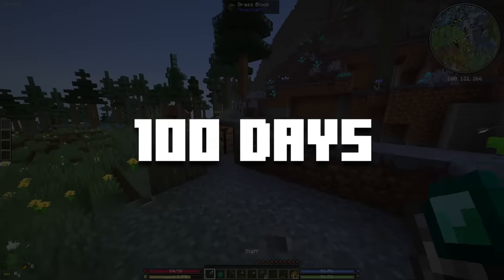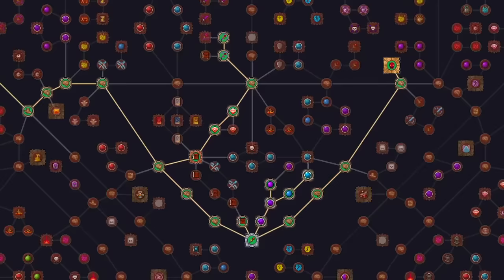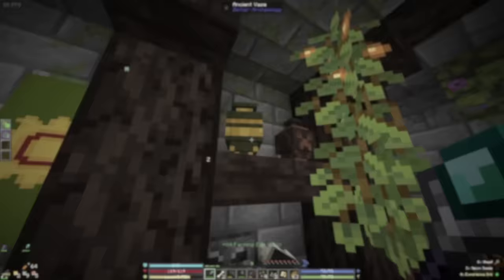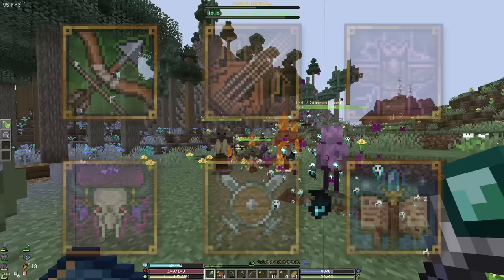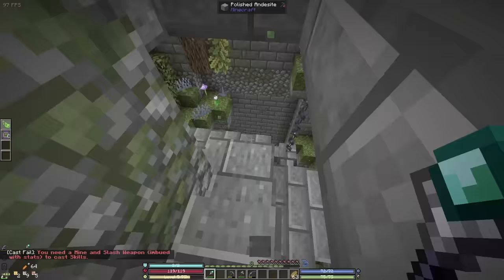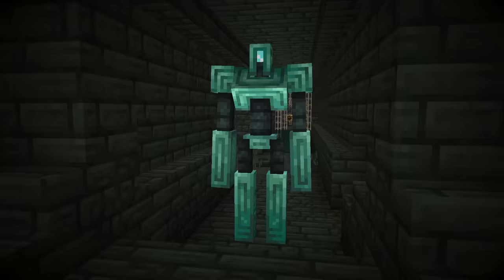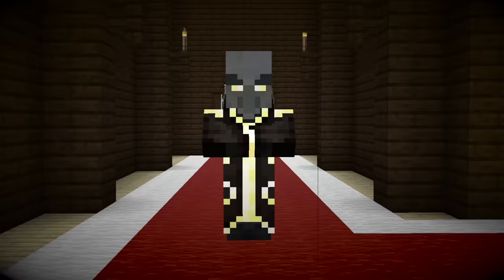I spent 100 days in RPG Minecraft, a mod pack that lets you level up your character's stats, customize your character with a giant skill tree, and add 6 custom classes, each one with a bunch of abilities and magic spells that you can unlock through leveling up. My goal is to progress through the custom questline and survive 100 days by building a cool base, exploring custom structures and dimensions to level up, unlock abilities, and get overpowered gear to beat the toughest enemies and bosses like the Rotwalker, Forgotten Guardian, and the Invoker.